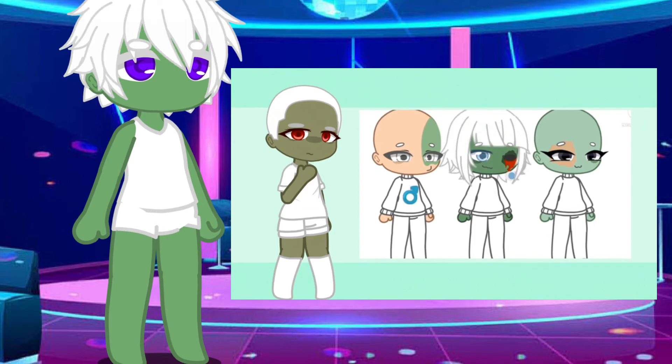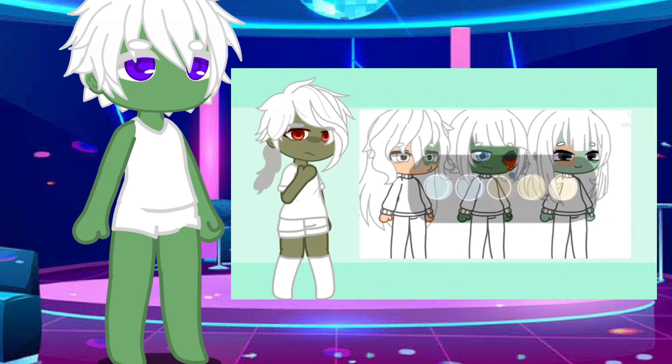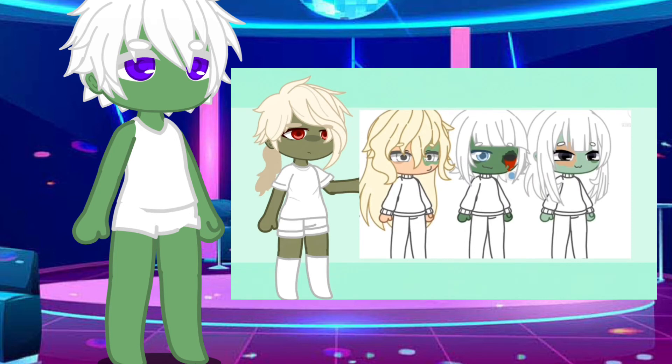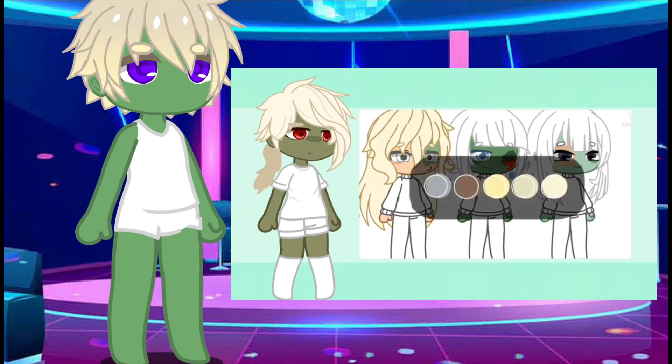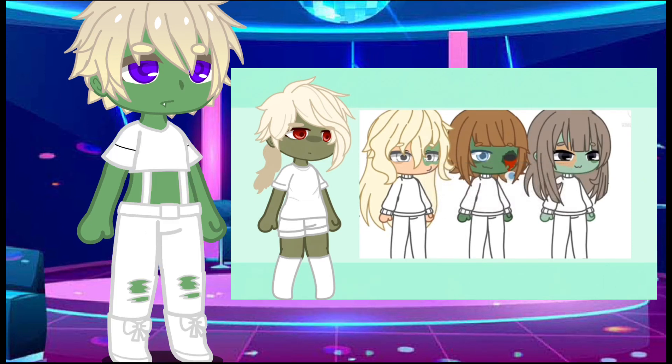Now for the hair: if you are a girl, make it short hair; if you are a boy, make it long hair; if you are any other gender, make it medium hair. For the hair color: if you are a Libra, Cancer, Gemini, or Aries, choose from these color schemes. If you are Aquarius, Pisces, Virgo, or Scorpio, choose from these color schemes. If you are Taurus, Leo, Capricorn, or Sagittarius, choose from these color schemes.